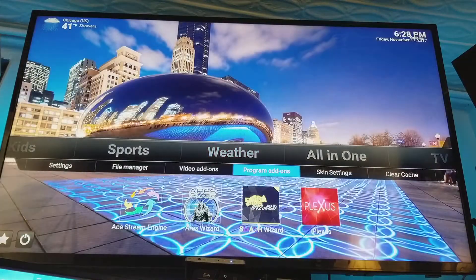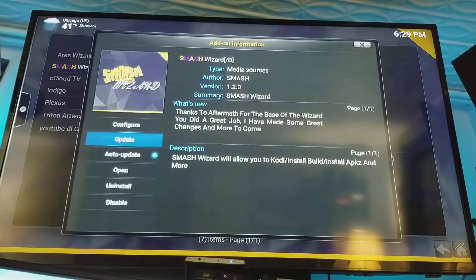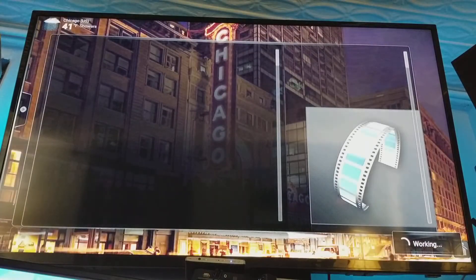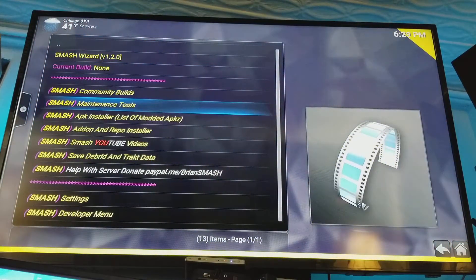And you've seen how I did it. You just go underneath weather, program add-ons, open it up, go to Smash Wizard, go to open. And this is how you do your maintenance. You do it depending on how much you use it — every three days if you use it a lot, or every week if you don't use it a lot.